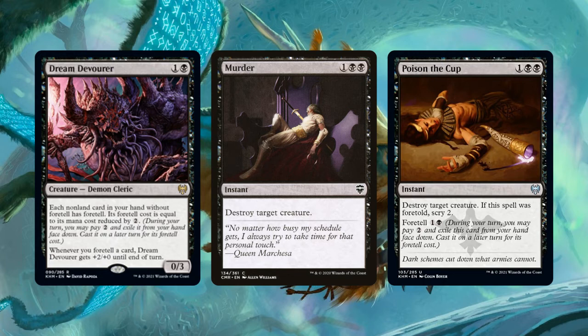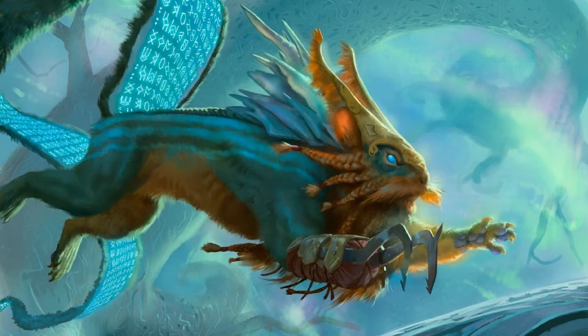If you're not building around Foretell, you also shouldn't be playing Poison the Cup. Poison the Cup is a strictly better Murder: it's 1 black black for an instant that destroys target creature, but if it was foretold, it also makes opponents scry 2. And that Foretell cost is 1 and a black. So if Murder wasn't completely invalidated already — and I'm pretty sure it was — then Poison the Cup definitely invalidates it.